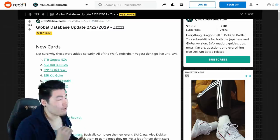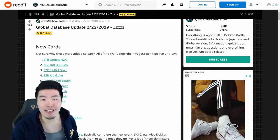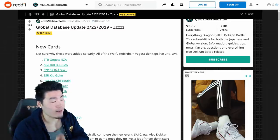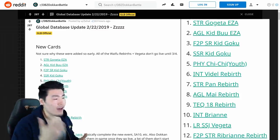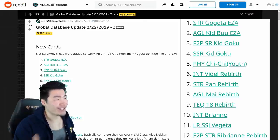At number 3, we have the free-to-play SR Kid Goku from a new event, and yes, this is the Kid Goku that eventually will become a free-to-play LR. The SSR Kid Goku at number 4 is just the Awakened version of that SR Kid Goku. At number 5, we have the Physical Chi-Chi Youth. I thought she was already available on Global, but I guess not, so we're getting her, which is cool.